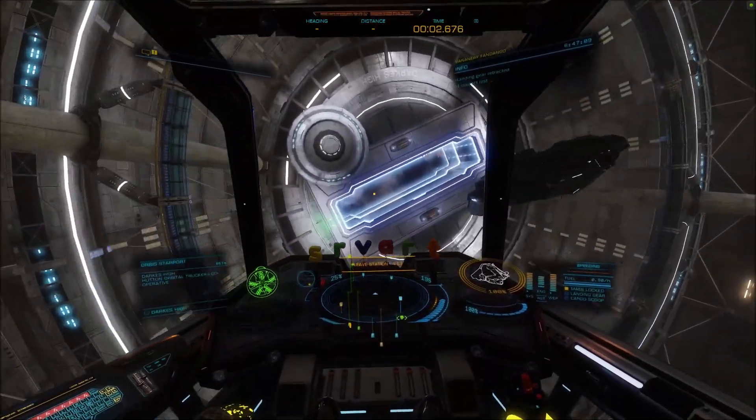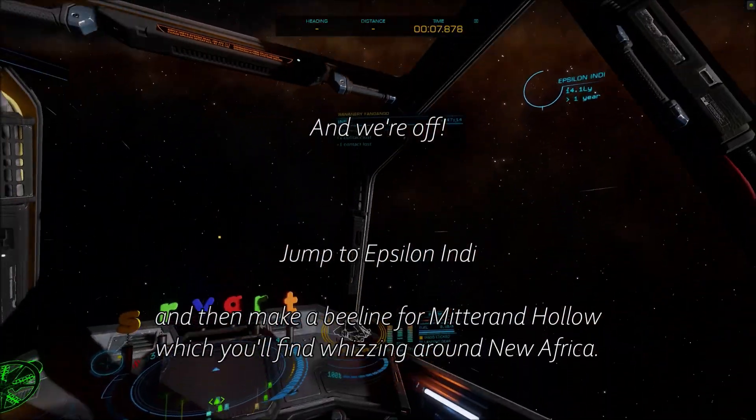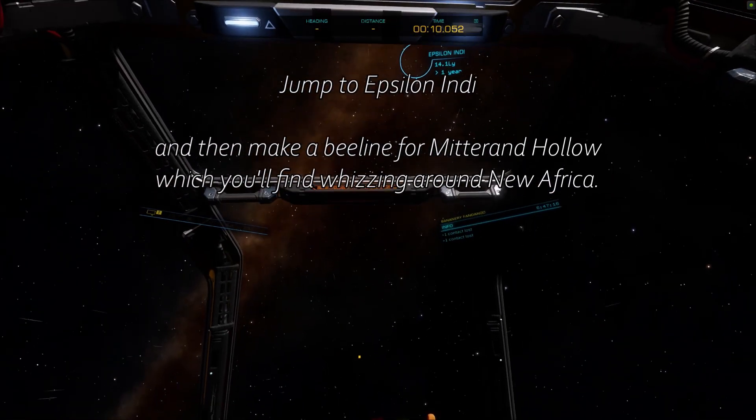Restrict speed until clear of the station perimeter. And we're off. Jump to Epsilon Inti, and then make a beeline for Mitterand Hollow.